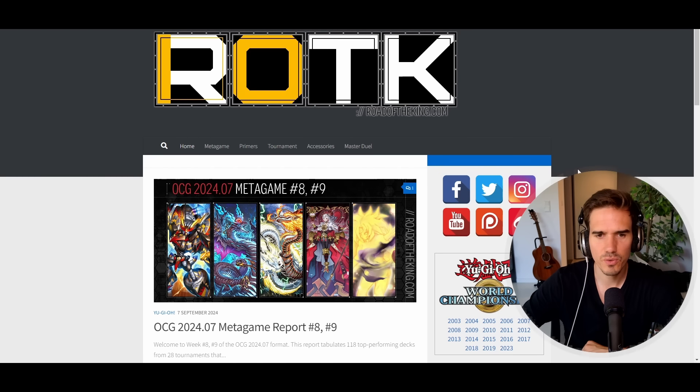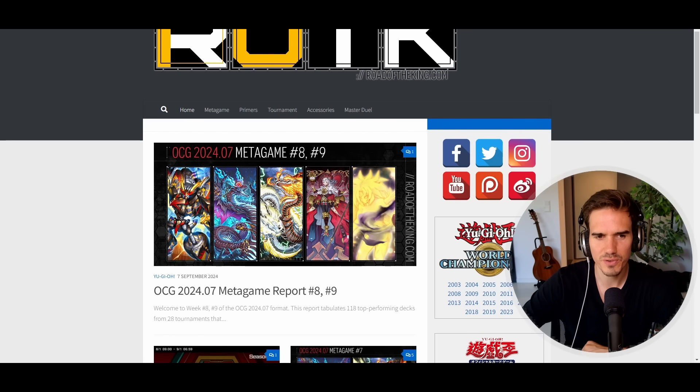Welcome back, we have a new OCG meta report. Looking at old reports, we can compare the development: for weeks it was always Snake Eyes, Tenpai Dragon, Snake Eyes, Tenpai Dragon. There was also Yubel, Rescue Ace in the mix, but that's the development for the past four weeks before the introduction of the new deck building set.